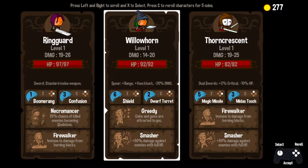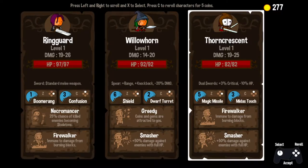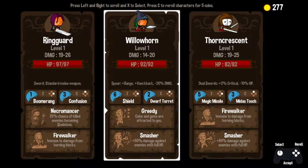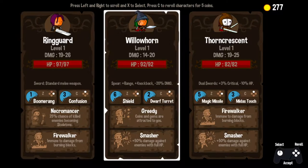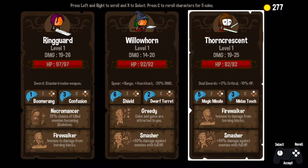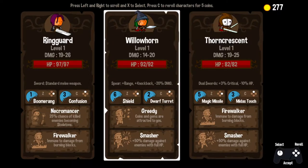We're going to start things off with, as always, a rogue's gallery of characters to choose from here. Ring Guard, Willow Horn, and Thorn Crescent. Across the board I'm looking at some pretty good damage, pretty good health, especially over here on Ring Guard. We've got a Boomerang and Confusion, along with Necromancer, which I have come to really enjoy, and Firewalker, which is always nice to have. Greedy and Smasher here makes Willow Horn an early leader for me personally. Shield and Dwarf Turret — I always love my Dwarf Turret. And Thorn Crescent with Magic Missile, Midas Touch, Firewalker, and Smasher seems nice, but I can never really pass up Greedy, so here we go.